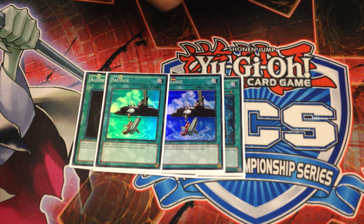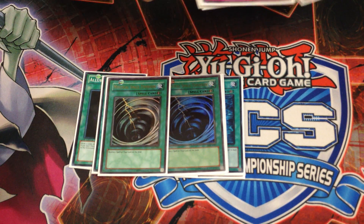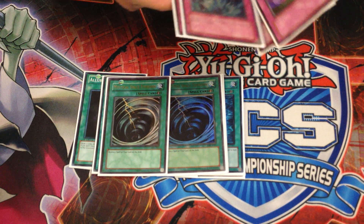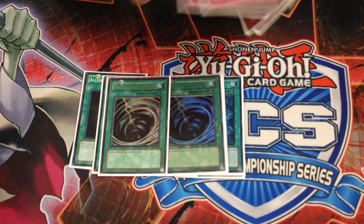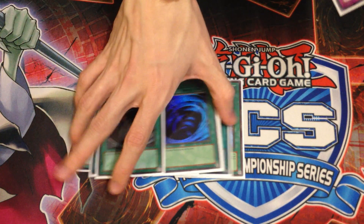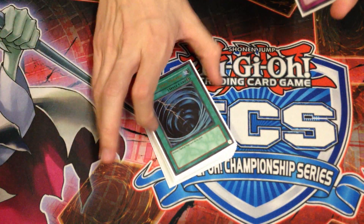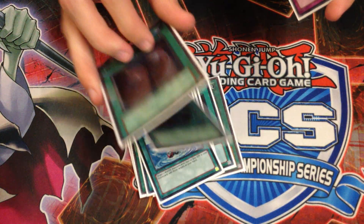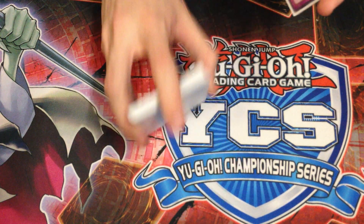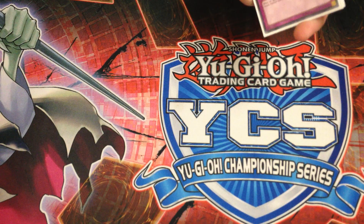I definitely like the prospect of 3 Salvage and would bump it in future. I also played Double MST. I wish I had played the 3rd, because I made the mistake of not siding it in when I played against Agents. He sided Soul Drain against me and I just lost, because I couldn't make Megalo plays and beat over stuff — I don't have Megalo. My only outs were Heavy Infantry and I didn't have any in hand, so I had no plays because of Soul Drain.